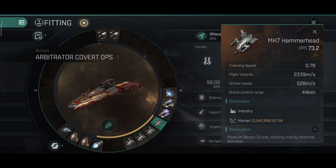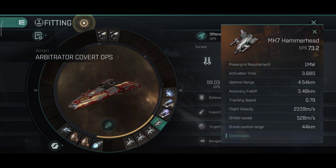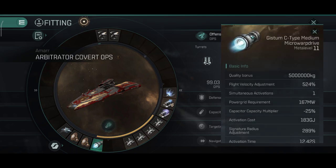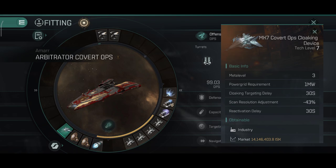I did take Mark 7 Hammerheads — these drones used to be very expensive, they do thermal damage, and it will be interesting to see how they perform in PvP. In the low slots I have the classic C-type MWD, dual drone damage amplifiers, and a covert ops cloaking device.